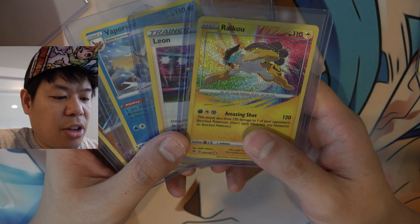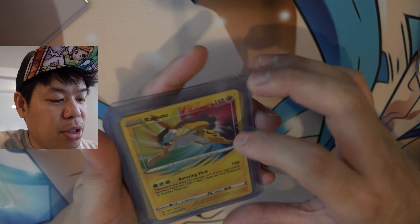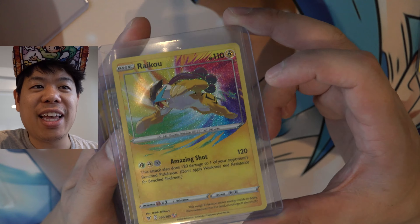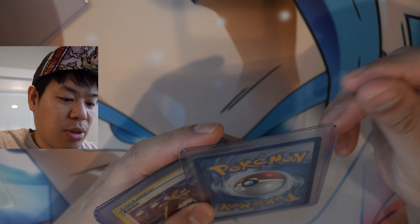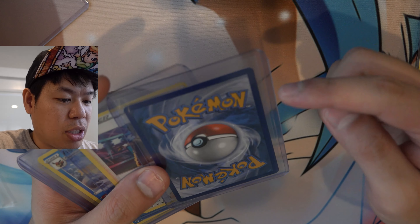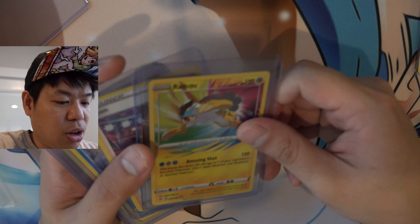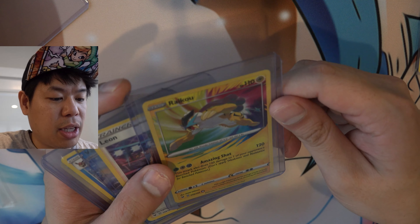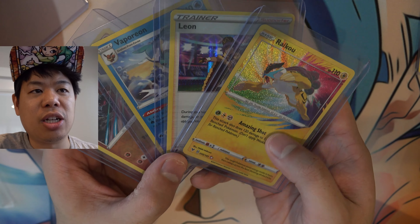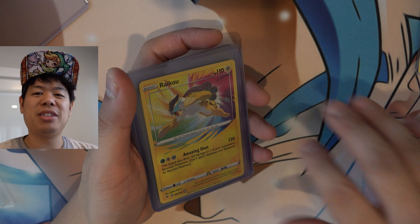All right guys, here are all the special pulls. Out of all the pulls, this is definitely my favorite — look at that one, that one's super shiny with some crazy rainbow-ness. We got some dog hair around but this one, the centering looks a little bit off on the side. The front looks amazing though, wow. Trainer cards, Vaporeon, and some other ones here — awesome pull. If you guys aren't subscribed yet, make sure you guys are subscribed. And like always, next time guys, peace.